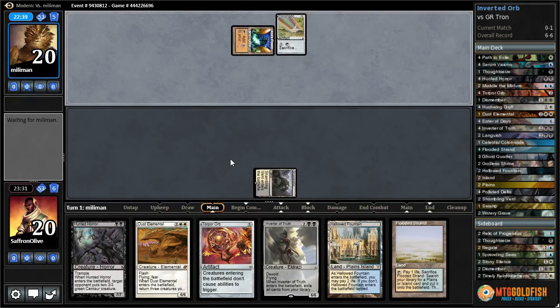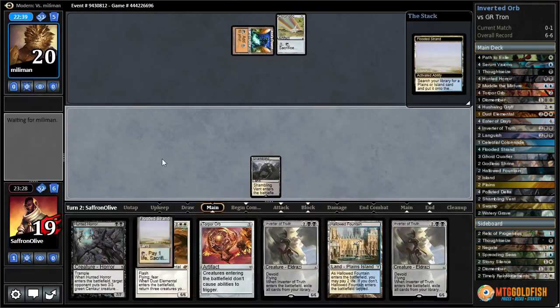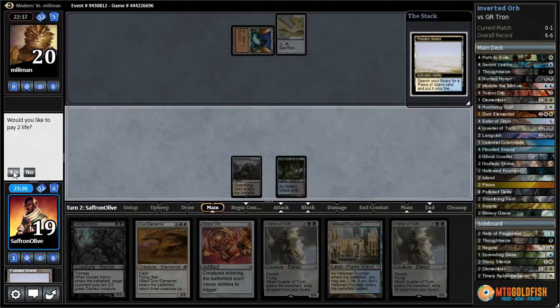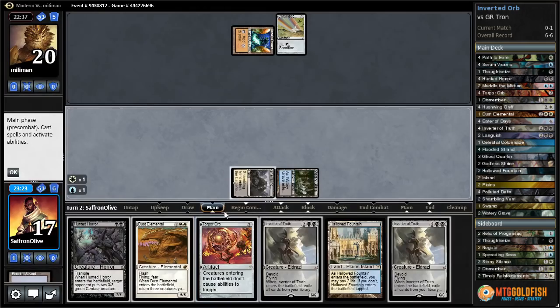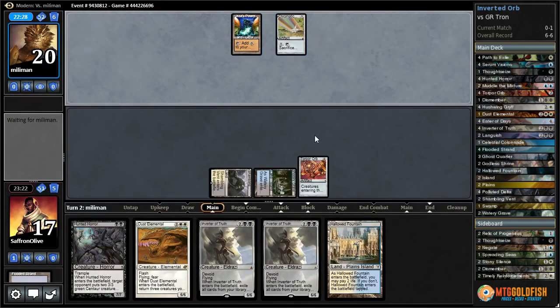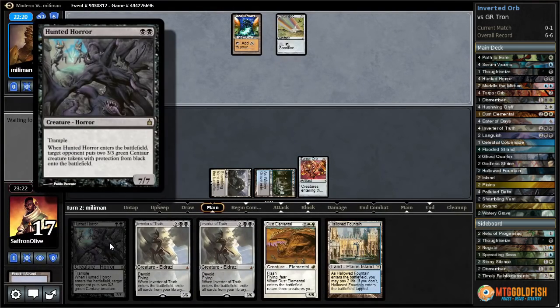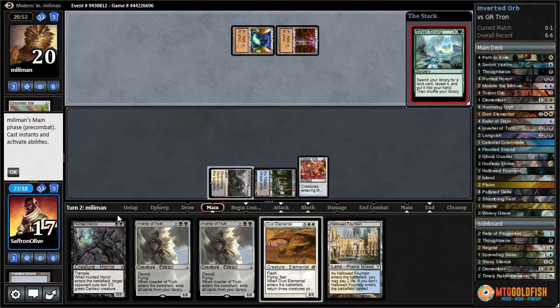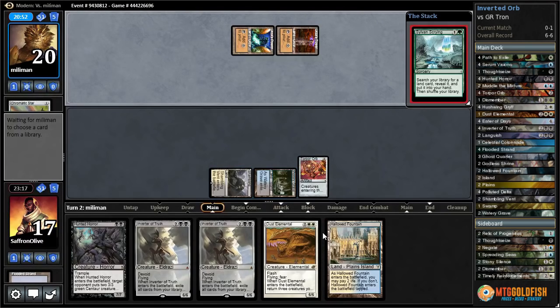We want Ghost Quarters — Negates and Thoughtseizes are also decent. Muddle not great, Dismember bad. We need to play first and have some big threats. Our opponent's mulliganing — that's good. We need turn 2 Torpor Orb, turn 2 Torpor Orb, into Hunted Horror. Another Inverter, then we basically just hope we draw another land and can play a bunch of big things and win before our opponent puts together Tron. They did mulligan once — there's the Torpor Orb. They could have brought in Nature's Claim. Chromatic Sphere cracks — they're going to have Tron anyway.